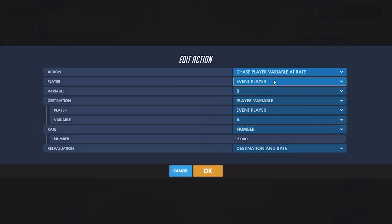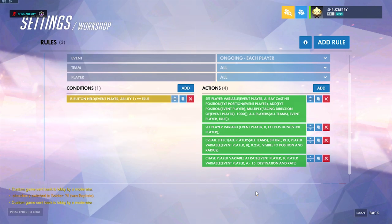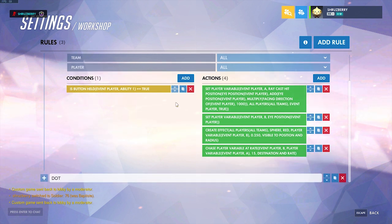We're going to use this next script to chase player variable B toward the destination of A — the point we captured by pointing at — and we're going to change it at a rate of 15 per second. This means that B will start at our position and then over time it will consistently get closer and closer to A, which is the point we looked at.